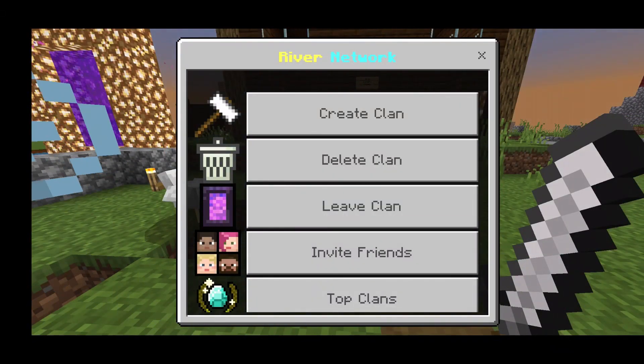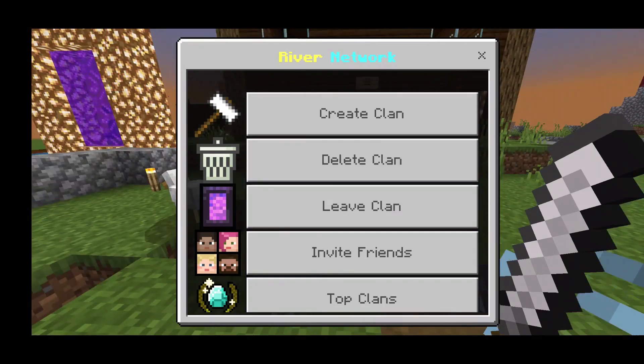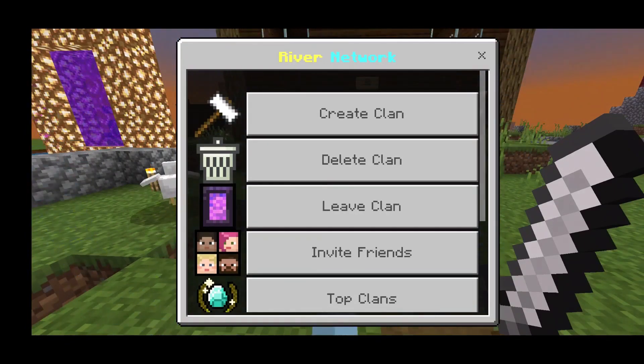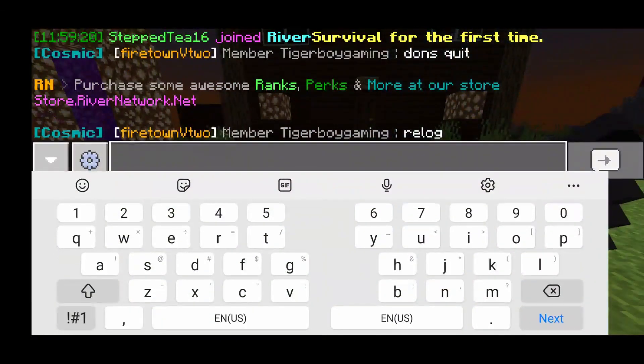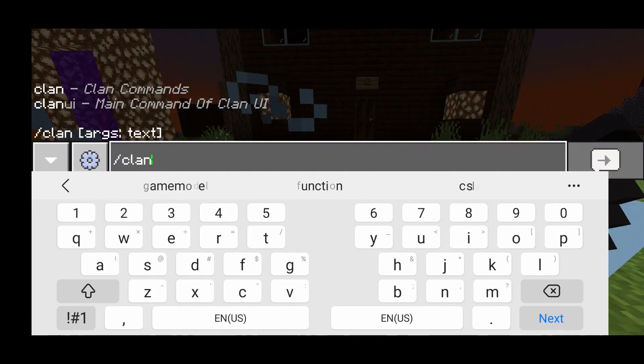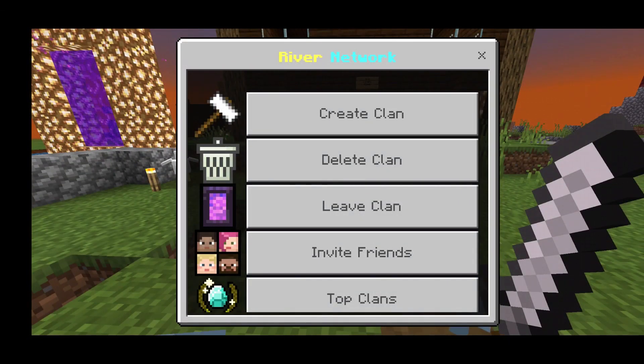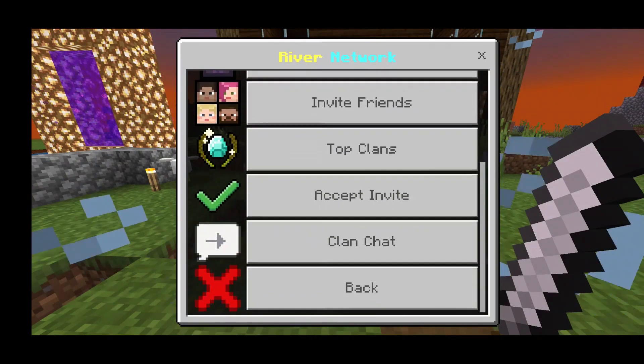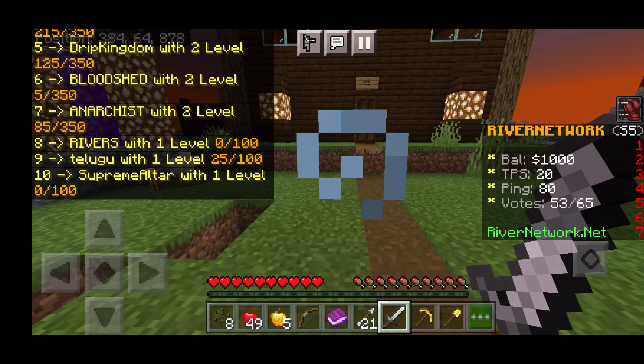You can create a clan — basically a faction — with a group of friends, work as a team, and fight other clans. To access this menu, type slash clan ui in chat. From there you can create a clan, delete it, leave, invite friends, and check top clans. Let's take a look at the top clans!